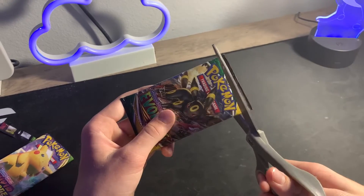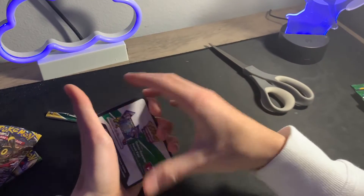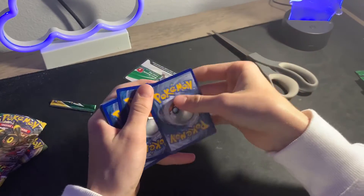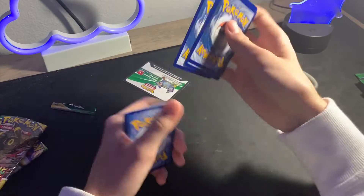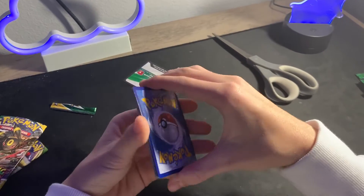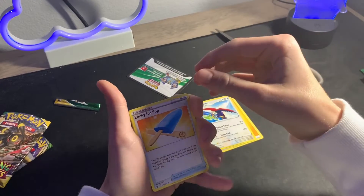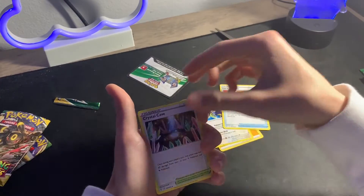Getting into our first pack of Evolving Skies. We got a white code card — I'd love to see that. We're gonna go ahead and take one, two, three, four to the front. Let's go! We got an electric energy and Braviary.